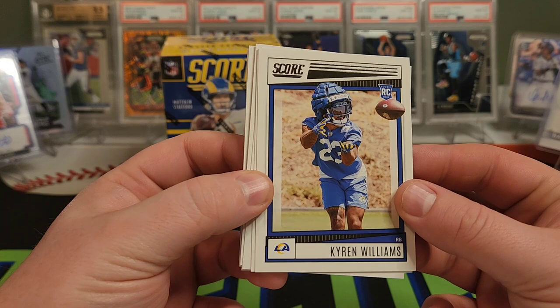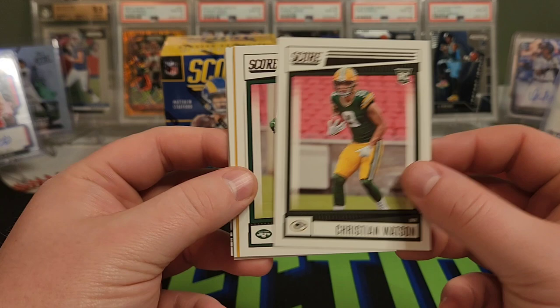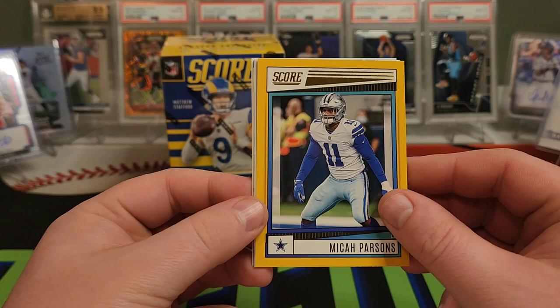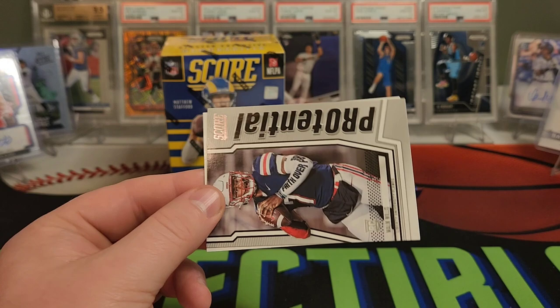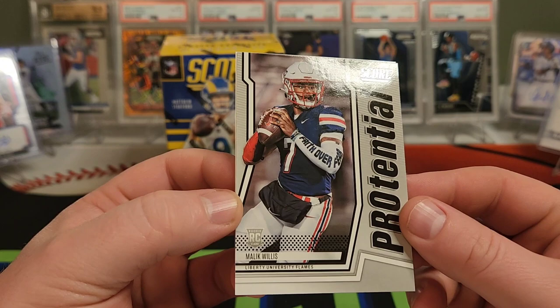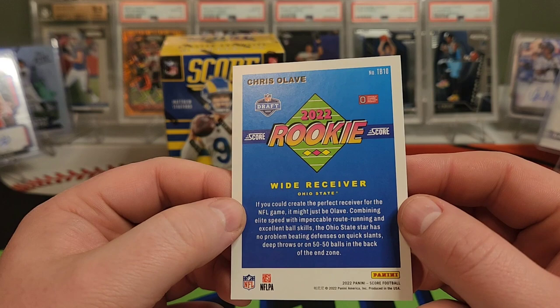Rookie Kyron Williams with the preseason helmet on there. Then we have Romeo Dobbs. Carson Strong. Eagles now 6-0. Christian Watson. Sauce Gardner. Nice Micah Parsons gold. A T-Loss Celebration. Jaguars were off to a good start — now they've slowed up quite a bit. Cowboys Huddle Up, which is good because they're playing my Giants next week. Got a Pro-Tential Malik Willis — not sure how I feel about this insert. There's a nice Chris Alave. I do like this throwback look though — very cool retro look, even on the back.